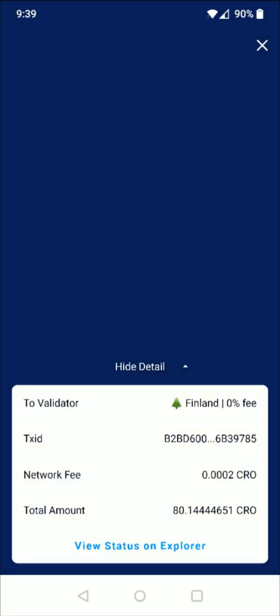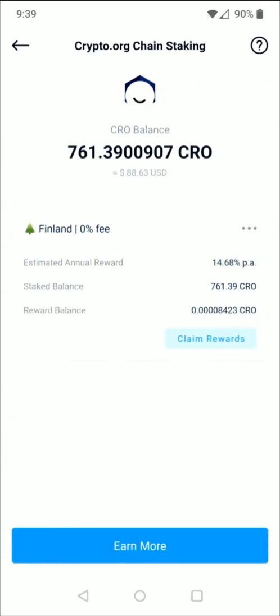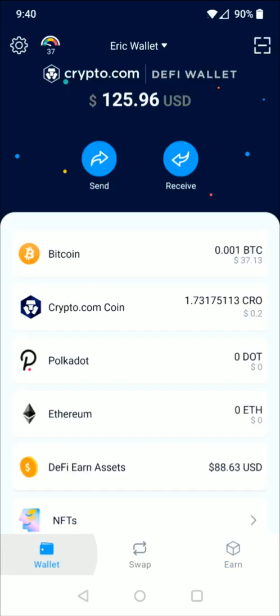We can click the little x at the top to go back. And now in the DeFi earn I can click on my CRO asset and we can see that the amount of CRO has increased by the amount that I had added. If you want, you can also spread out your cryptocurrencies to different validators if you'd like to diversify. But other than that, that's pretty much the basics on how you go about earning through the Crypto.com DeFi wallet.